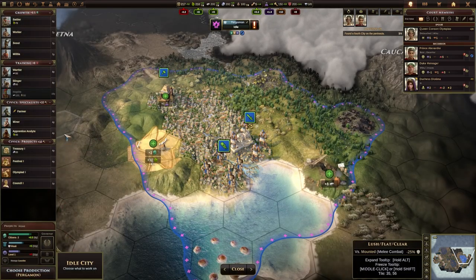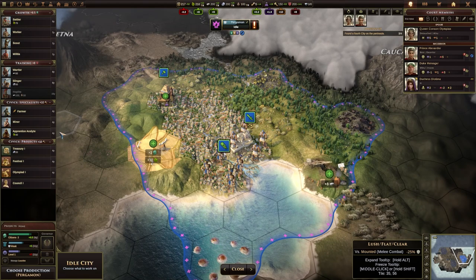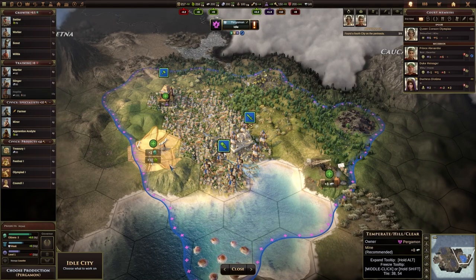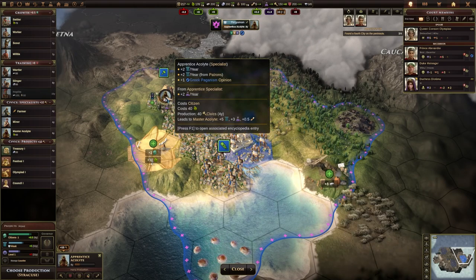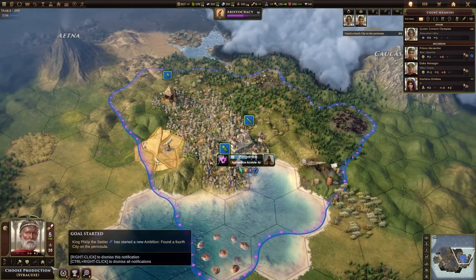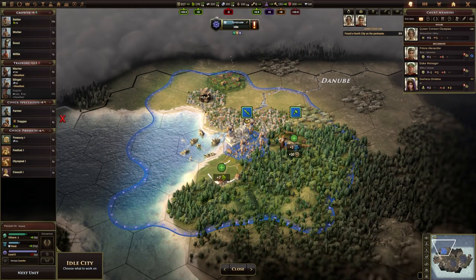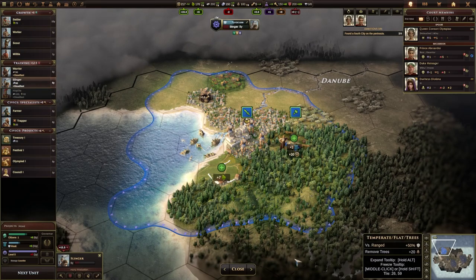This city... I think we do need some more units. We could definitely do with getting some more stone, possibly, and some iron. We want to upgrade units. We can get some more science actually if we put an apprentice acolyte in there. So let's do that. Syracuse also has a production to do as well — we could get some more food in here. I think you could probably do with a slinger, so let's go ahead and do that.